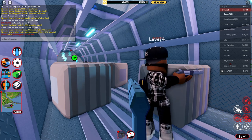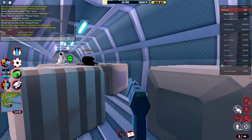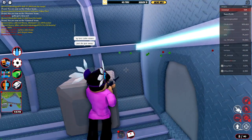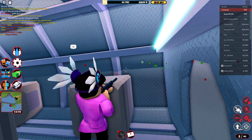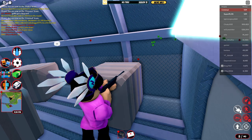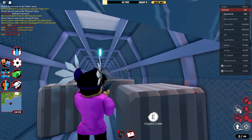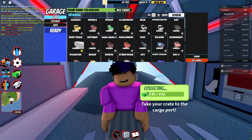My second point is starting the actual heist. Whenever you do a robbery in Jailbreak, you could just walk up to it, rob it, and then turn it in — there's not much to do, and obviously that gets repetitive really quickly. Like I don't want to go to the jewelry store every couple of minutes, just sitting there at the glass waiting for it to break.